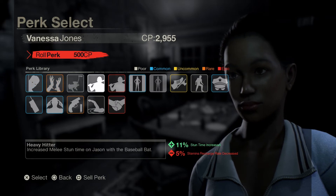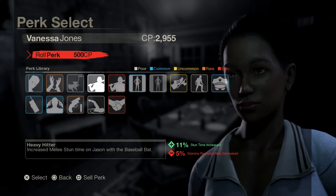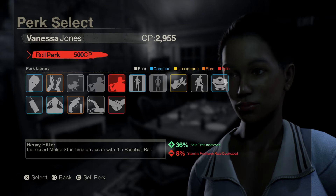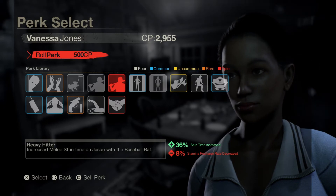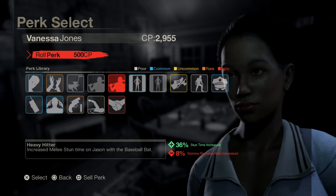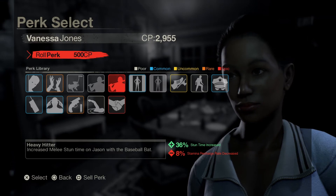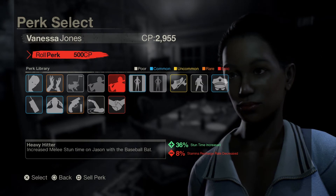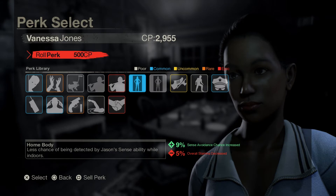Let me show you the difference. Heavy Hitter on a Poor gives you plus eleven percent stun time increase and minus five percent stamina recharge rate. The Epic version is a massive difference - plus thirty-six percent stun time increase compared to eleven percent. You only add minus eight percent stamina recharge decrease, so you're adding just three percent penalty on stamina but gaining a hugely significant increase in stun time.